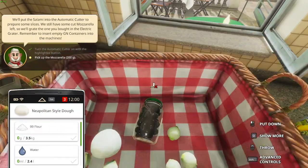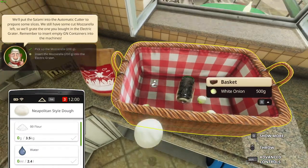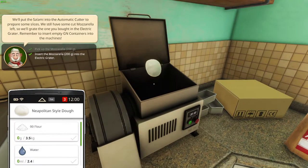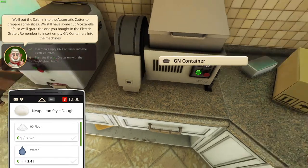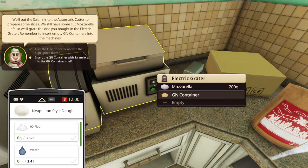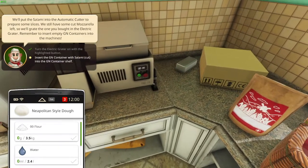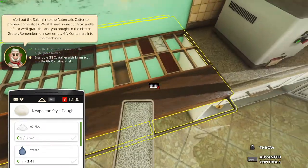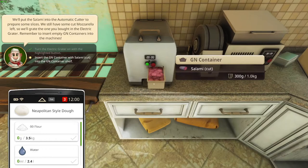Not the whole basket — just the mozzarella. Alright, and insert the mozzarella into the electric grater. So that's an electric grater — right in there. And we put another GN container in here, just like that. We start to do that. Insert the GN container with salami into the GN container shelf. Insert the GN container — so we take this GN container and put it on here, just like that. And we put the other container on the other side over there, just like that.